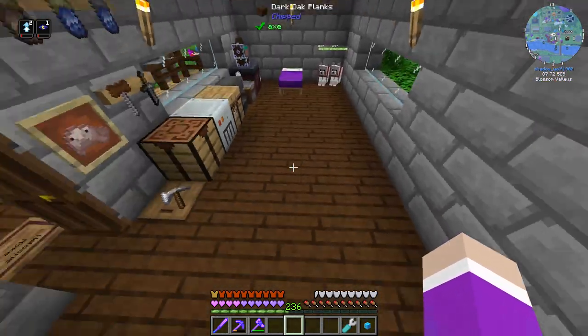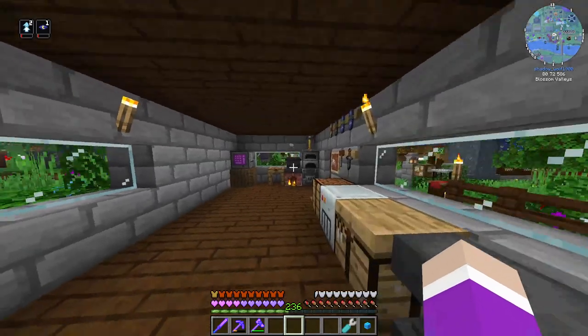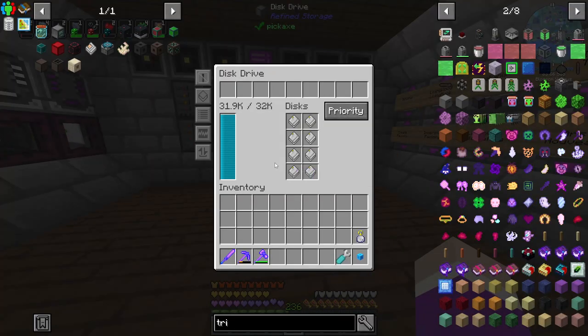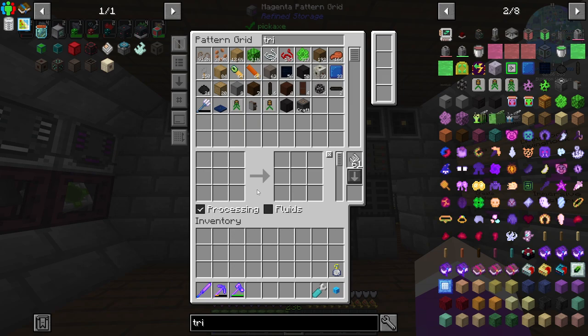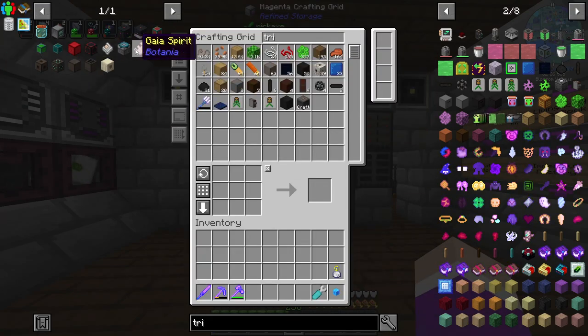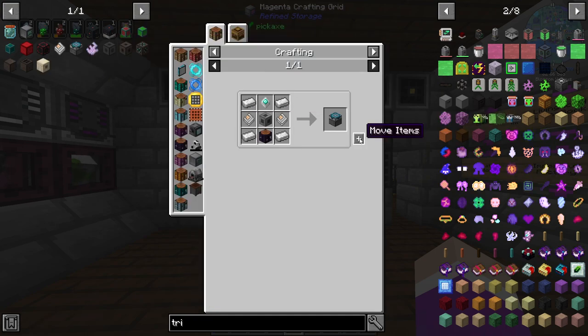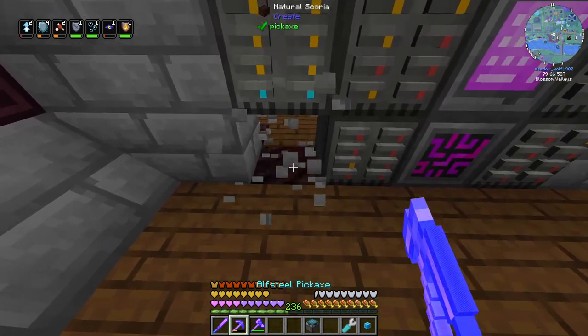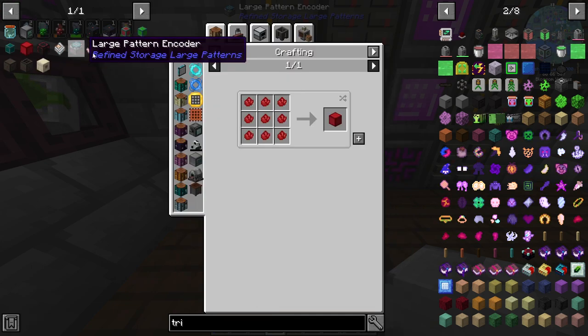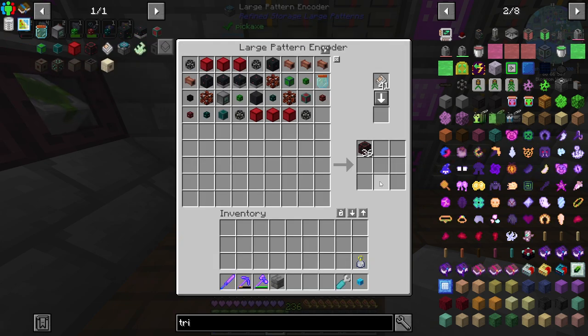Anyway, enough of that — we're not working on that today. Let me sleep to clear my head. What I'm trying to do right now is fix the power, because the reactors are out of fuel. I want to make more nitro reactors, and the easiest way is to make a pattern for it. The pattern for this guy is massive, so we'll try to see if a large pattern grid can handle it — I'll grab out about 40 of these guys and a large pattern encoder.